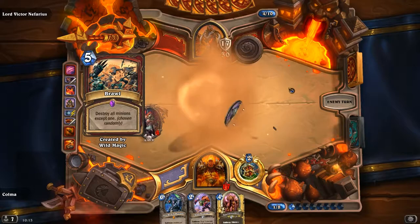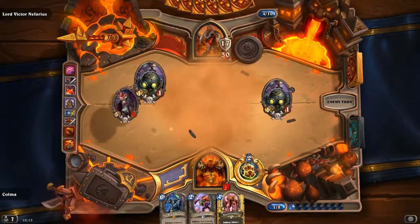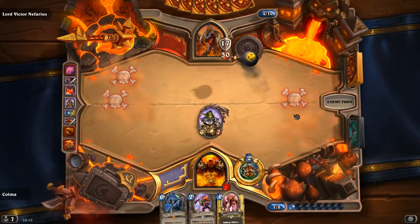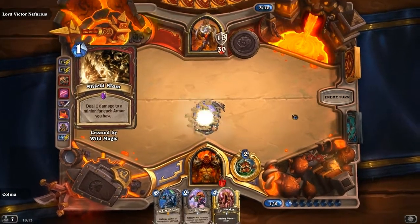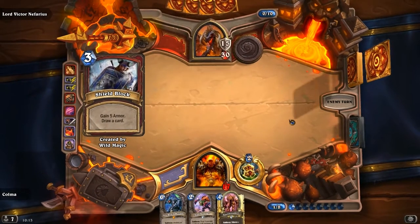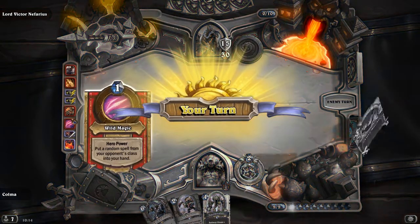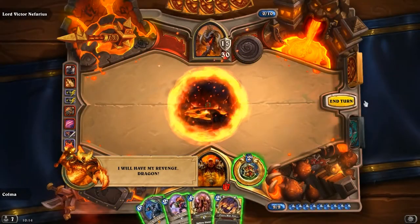Oh boy, well that ruins everything. We keep the 7-7. Never mind — it does ruin everything. Did he get Brawl? Created by Wild Magic. Great.